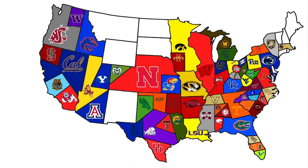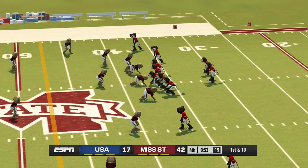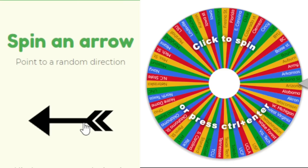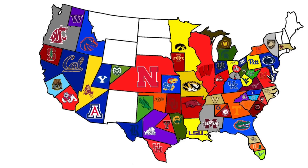South Alabama heads west to face Mississippi State. The Bulldogs show up big on their home turf, winning 42 to 17 over South Alabama. Mississippi State keeps all of Mississippi and picks up a little bit of Alabama.